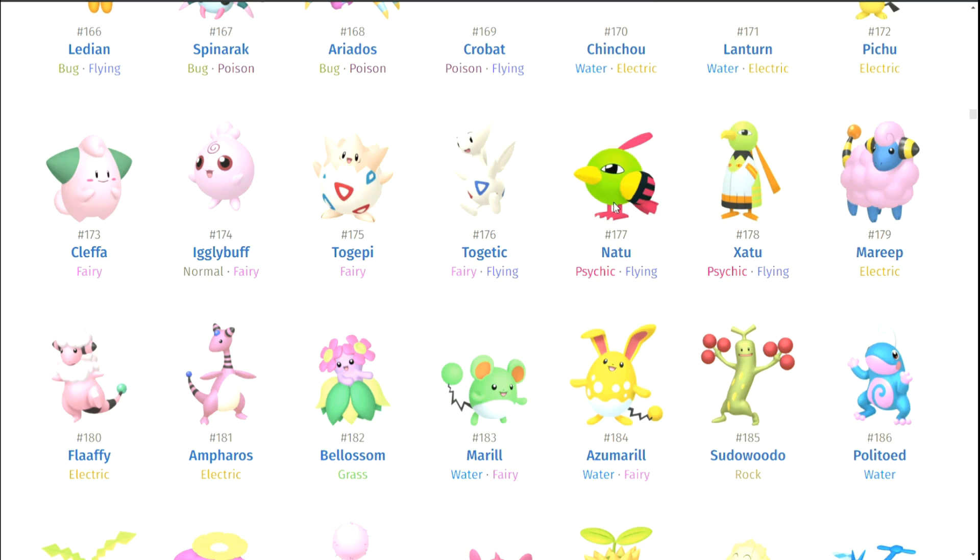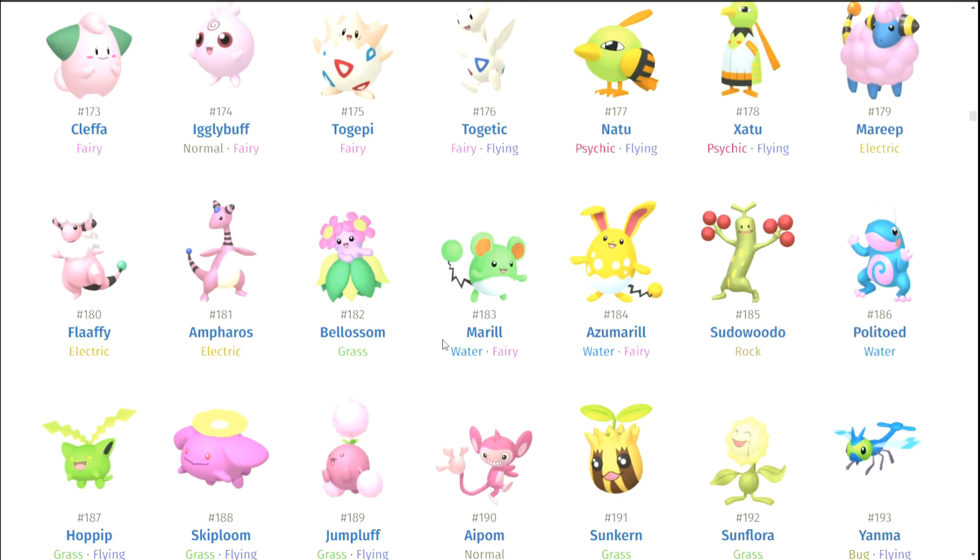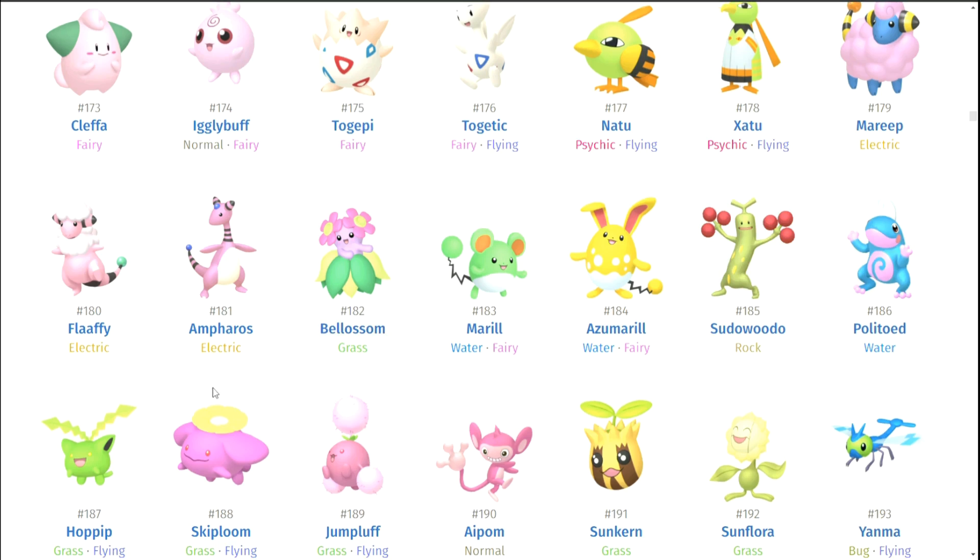Natu and Xatu. Mareep, Flaaffy, Ampharos — I do like how unapologetically pink Ampharos is. I think that's a pretty cool character design. Bellossom — no. Marill and Azumarill — I wish Marill was gold. I actually do think gold Azumarill looks pretty cool; it kind of reminds me of a Neopet. Sudowoodo. Politoed — I do like that it's blue. It kind of makes it look more like the Poliwag line.